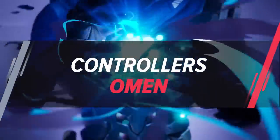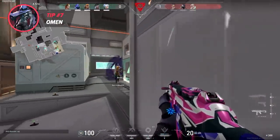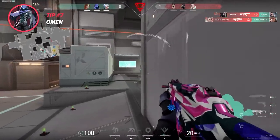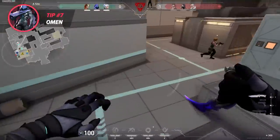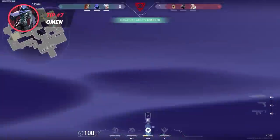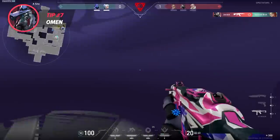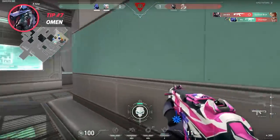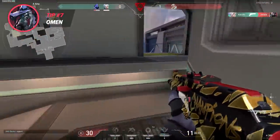A bunch of Omen mains love to smoke the site entrance to stop a push. But then they get hit with all sorts of flashes, stuns, arrows. Here's a hot tip: try dropping a smoke right onto the site instead of just blocking the main entrance. This makes enemies way more cautious when pushing in. Most teams will just ignore that entrance smoke if they're rushing. Now, if you smoke on site, you can actually hide in it and pick off any enemies that wander in, and you might even get a chance to TP out after scoring a kill. Recently in a pro game, Boaster pulled off this move with Astra against Vitality on Haven. And this tip works for all smokes, not just Omen's — think Brimstone, Viper, and of course Astra.